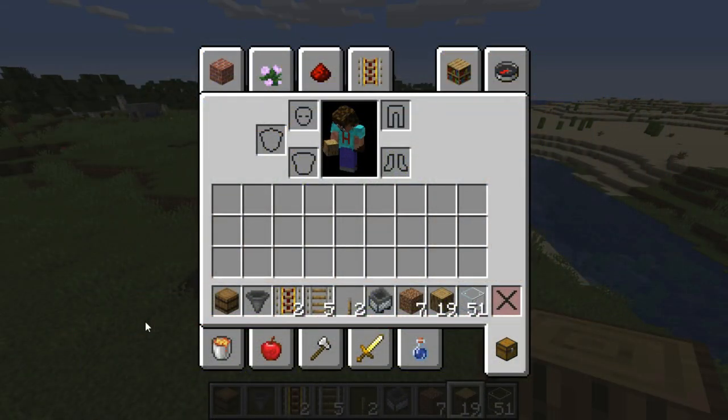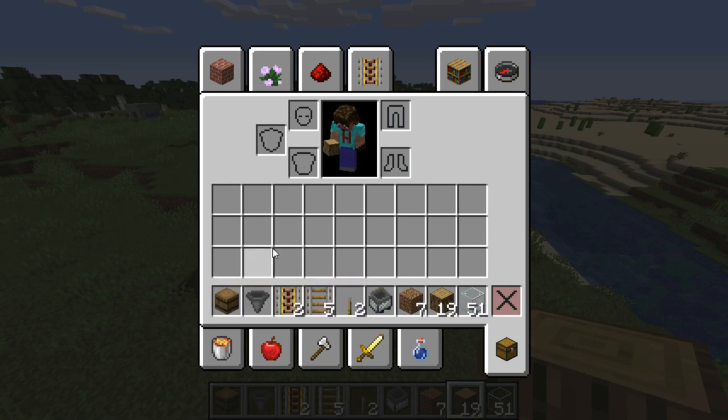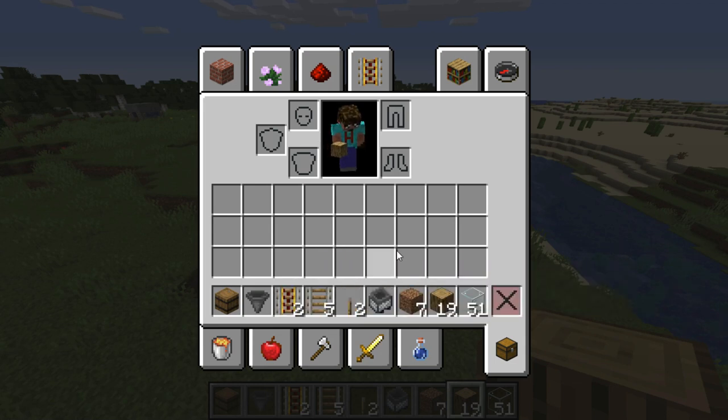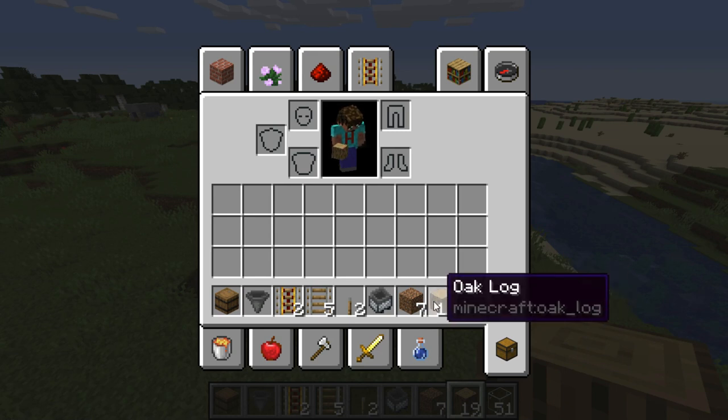For this farm you are going to need very little, to be honest. One barrel — and it really does need to be a barrel — one hopper, two powered rails, five normal rails, two levers, one minecart with hopper, seven dirt, 19 oak logs from your wood farm from episode one, and 51 glass. You don't have to use oak logs; you could use stone if you want from the stone farm.